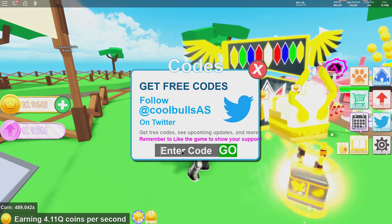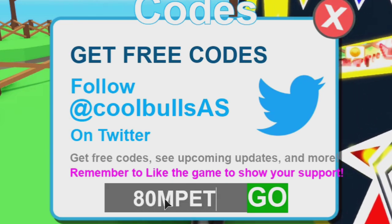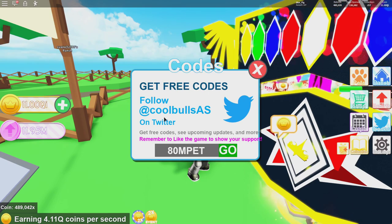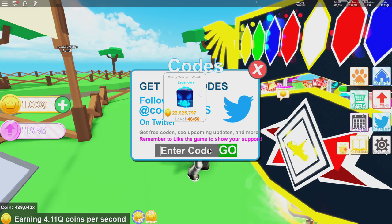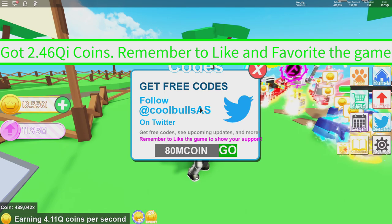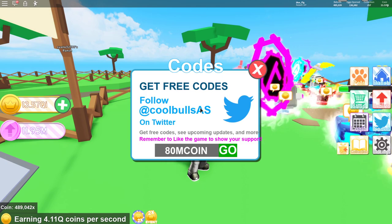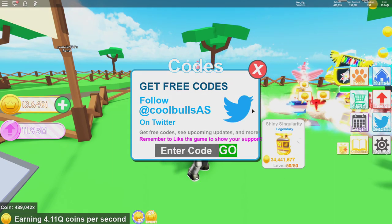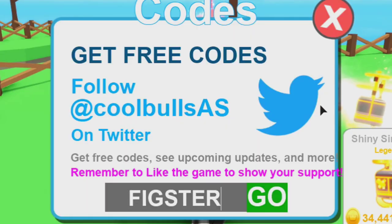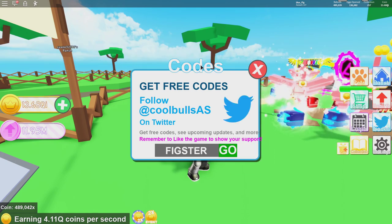They also added some codes. The first one is the '80m pet' code, which gives you the 80M Golden Sun Eagle. They also added the 'adm coin' code, which gives 2.4 quadrillion coins — make sure you use that. And of course, I have my own code: use code 'fixture' to get a whole bunch of coins as well.